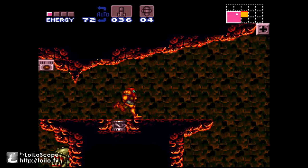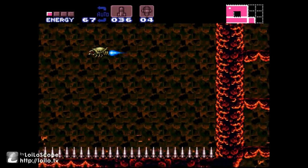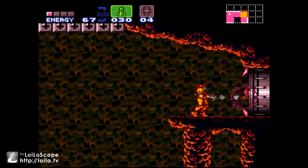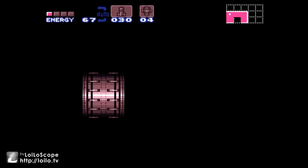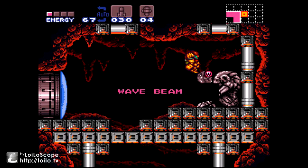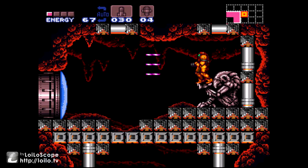And now we get another item that we're not supposed to have yet, because I'm supposed to have the grapple beam. The grapple beam is used for so much in this area. The wave beam — which shoots waves of beams. Anyway, that's the end of this video.